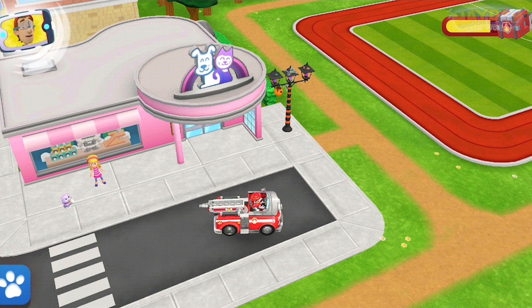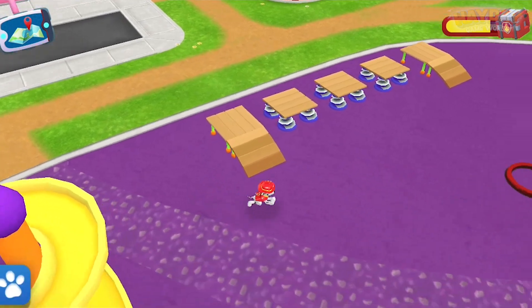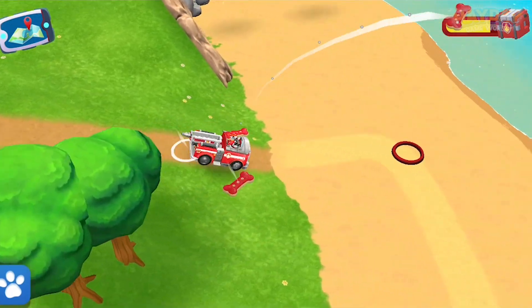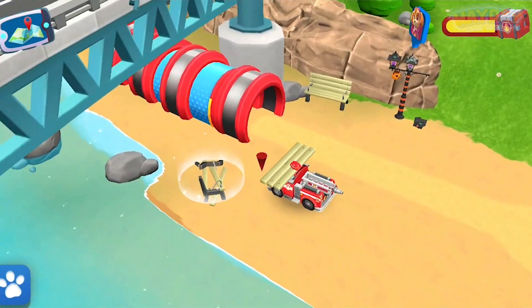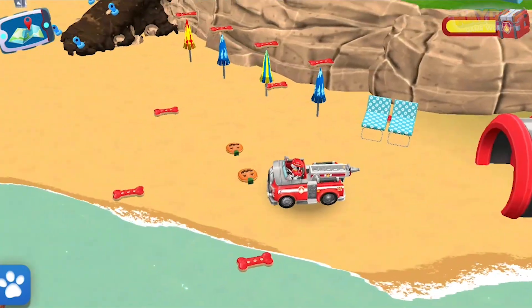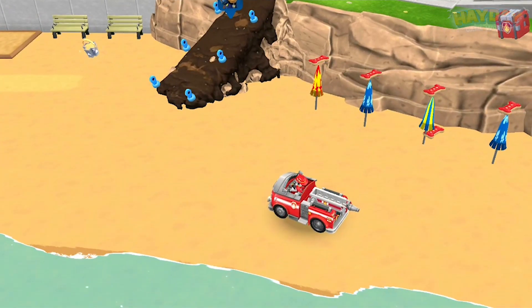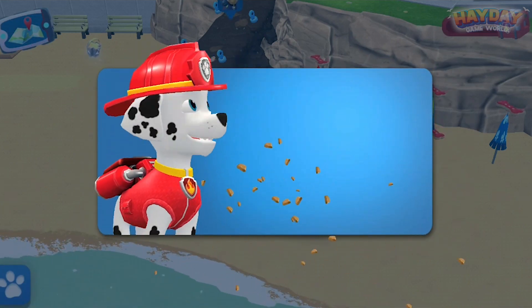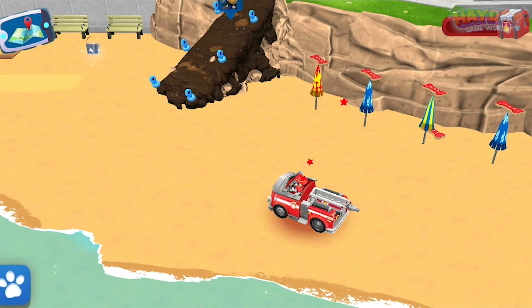Captain Turbott's calling. You are the fastest pup in town. Drive over these pads to get a speed boost. Nice work, pup! You got it! It's a super treat! Tap it to eat it. When your pup eats a super treat, it can go really fast.